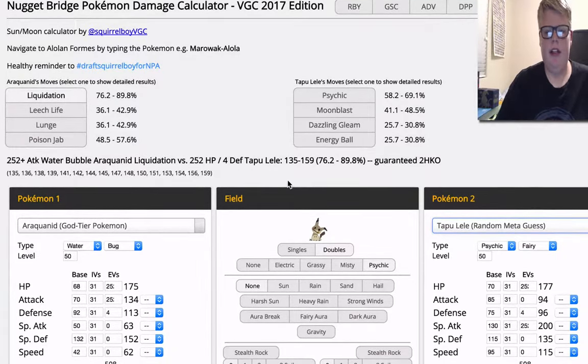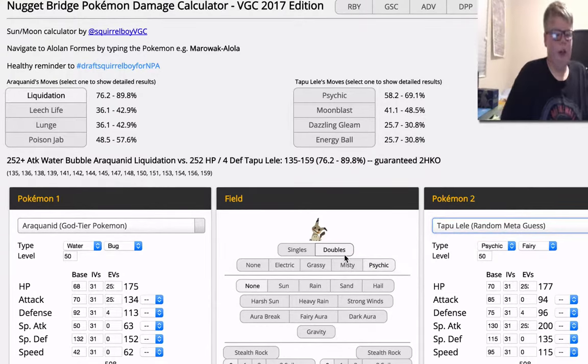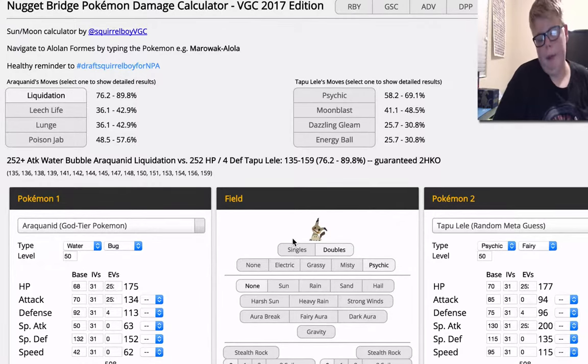Next calc is also against Tapu Bulu — Liquidation does a lot, and Psychic doesn't do that much in return. So Tapu Bulu is actually another problem for this Pokemon, so we do need a counter for that if they're running Araquanid. You can run your own Tapu Bulu, but then you'll need to run your own counter for Tapu Bulu — like a Marowak-Alola, Arcanine, or Torkoal under Trick Room. As you can see, Liquidation does a lot of damage, and even your own Grassy Terrain doesn't do half in return, which is super good. It all depends on what terrain you're playing in, but if you're running Tapu Lele, like I probably would, then you're going to have a problem with opposing Tapu Lele's.